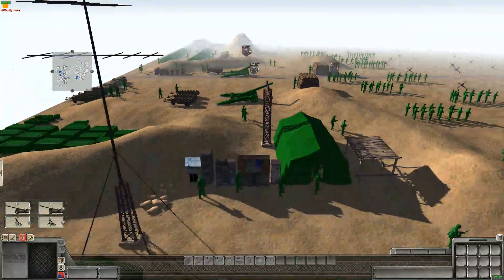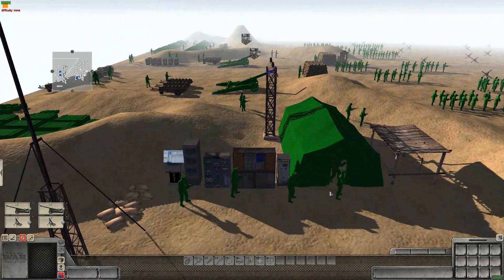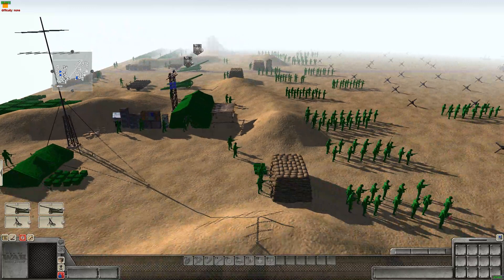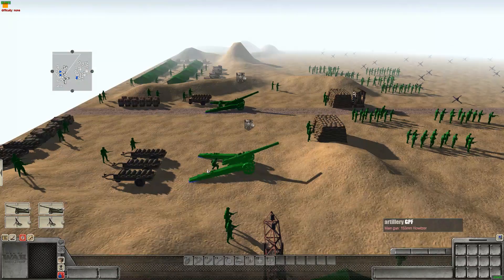So we're going to jump in here with the greens. I spent all night last night making this map. As you can see here, we have General Greenleaf, along with some of his officers, including Major Greenwolf, who is now actually promoted to Colonel Greenwolf for his efforts in the last battle.